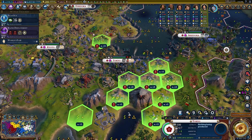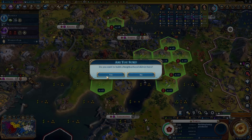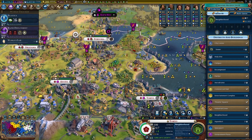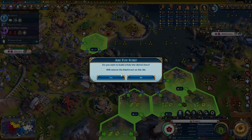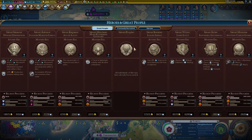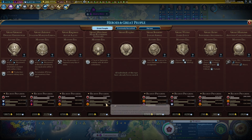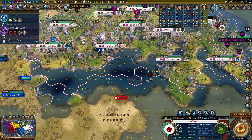I'm going through with my money and just buying any building that will be helpful — any powered building is most helpful to make sure we're good with all our yields. I still have room for another district — a neighborhood is obviously helpful because we have a housing shortage. In terms of another district, a holy site right here would make the commercial hub and campus better. Faith is good — we like faith; we may be able to buy more great people with it.